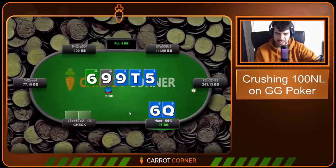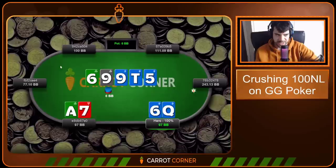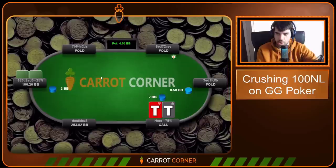Unfortunately villain doesn't bite this time, but I think when their range is a bit weaker than average here, just going with the check is going to make a lot of sense and going for the slow play. When you're out of position, it's not the same as being in position — you can slow play a lot more hands because your opponent still has the opportunity to bet. That's important.